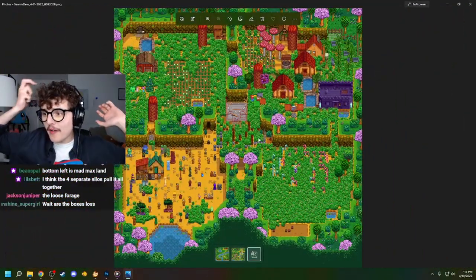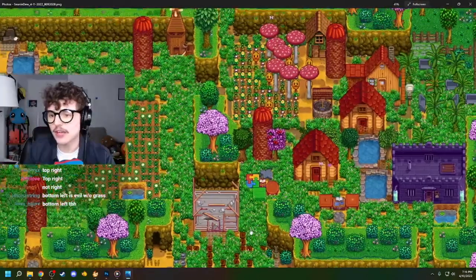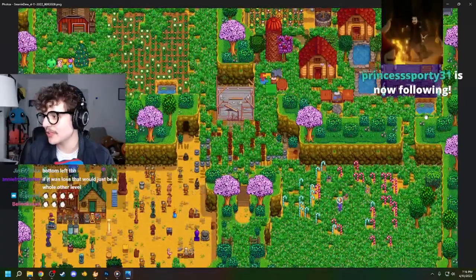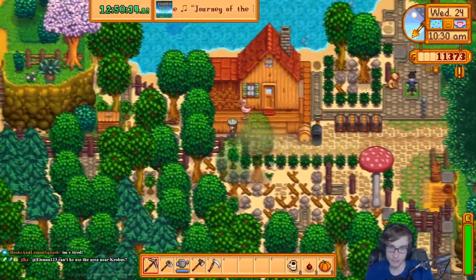I don't know how I feel about the candy cane forest either. Can we get a poll — which corner do you find to be the most unsettling? Looks like right now most people are saying top right is the most unsettling, which I could see. But bottom left is at 35%. No one's saying top left. This is a boo farm — that's true, this does look like a boo farm.